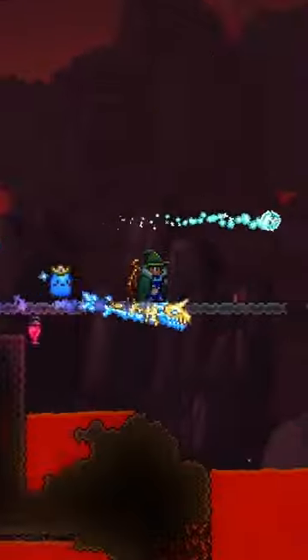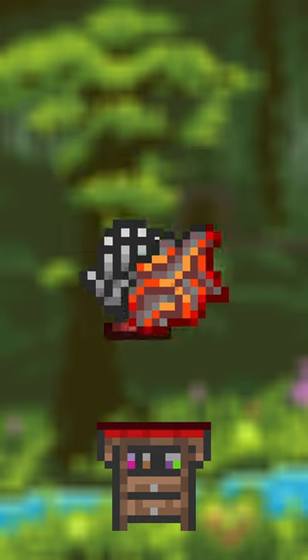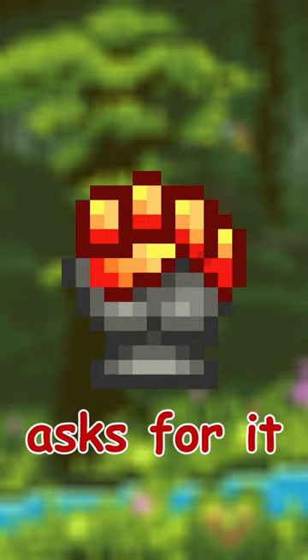And finally, combine this with the Magma Stone — obtained 1-2% of the time from Hell Bats and Lava Bats in the Underworld, or from shimmering the Lava Charm — to get the Fire Gauntlet. Now next time your melee friend asks for it, here's—